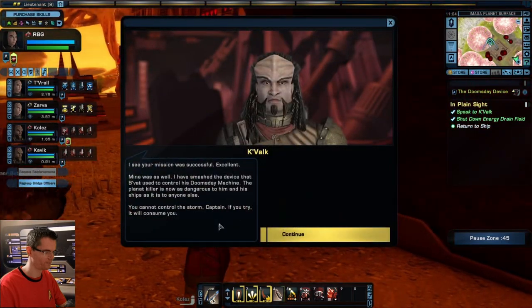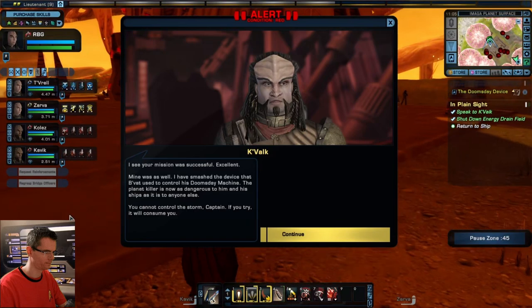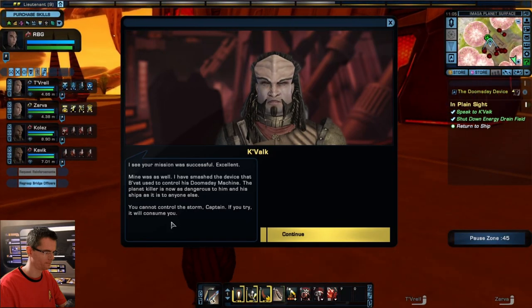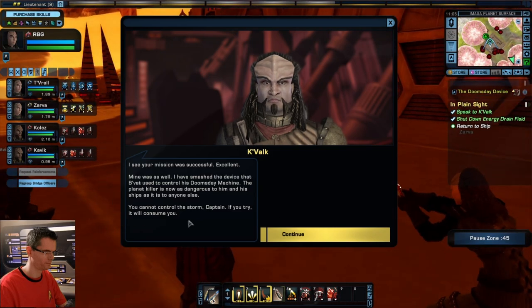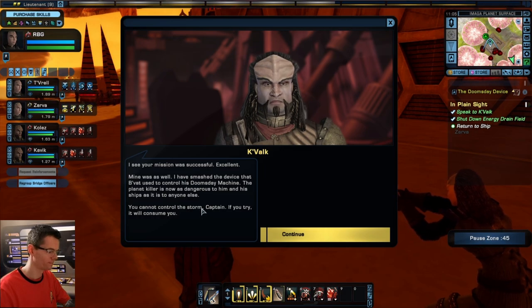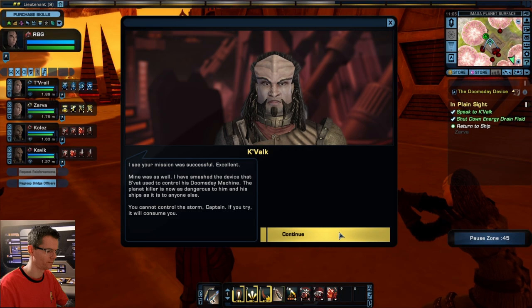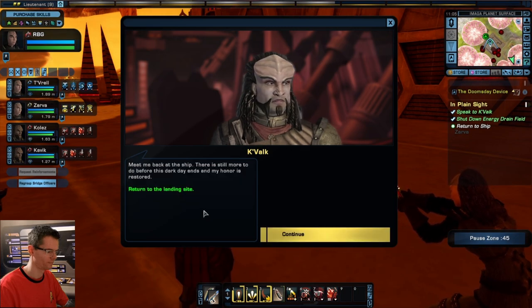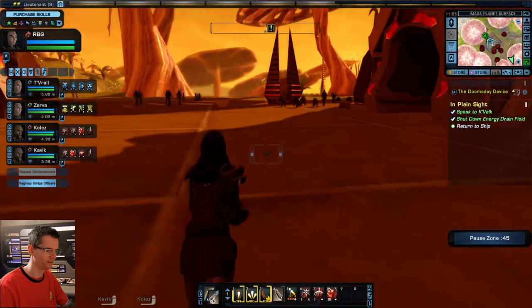Return to ship! 'I see your mission was successful. Mine was as well — I have smashed the device that B'vat used to control his doomsday machine. The planet killer is now as dangerous to him and his ships as it is to anyone else. You cannot control the storm, Captain. If you try, it will consume you. Meet me back at the ship — there is still more to do before this dark day ends, and my honor is restored.'